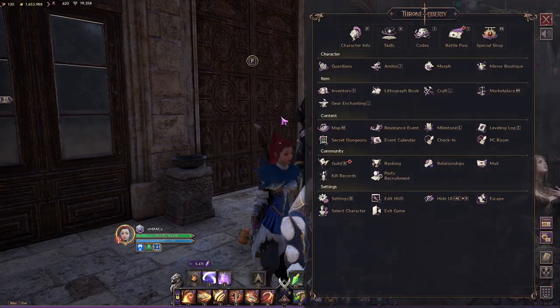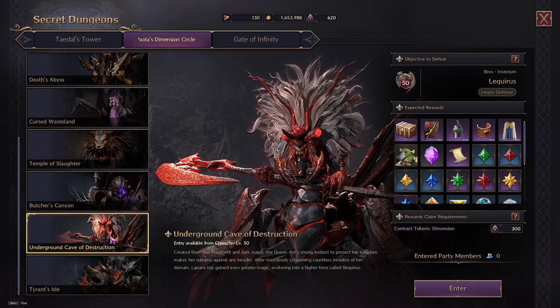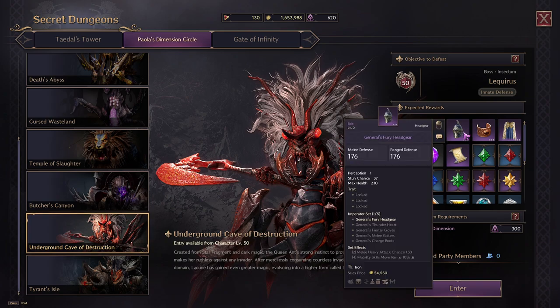You can get this item by doing dungeons — hit Escape and go to Secret Dungeons. This item is found in the Underground Cave of Destruction, a level 50 dungeon. The ant boss drops General Fury's headgear, and you have a chance to get it every run. If you're farming for that melee heavy attack chance plus 150, do the Cave of Destruction.